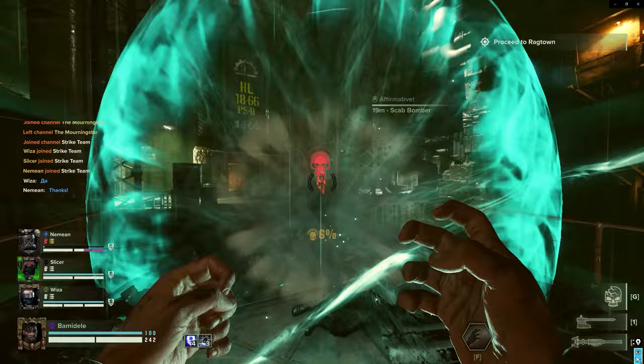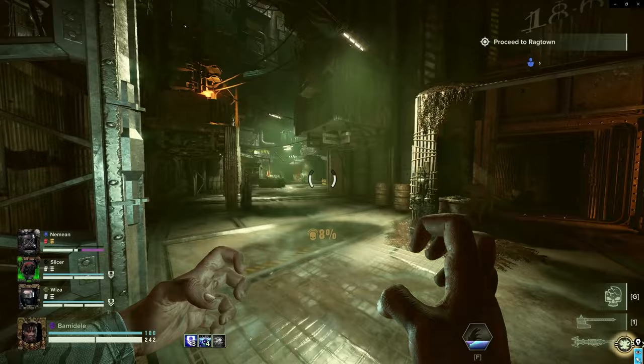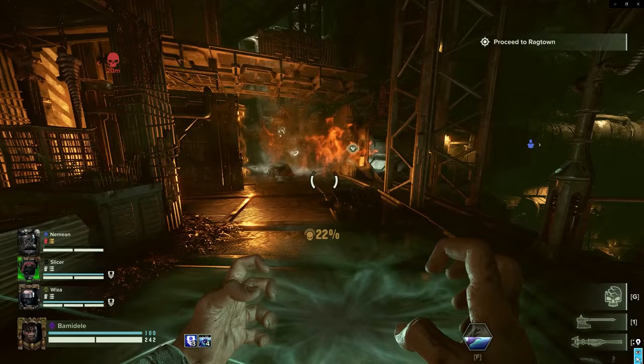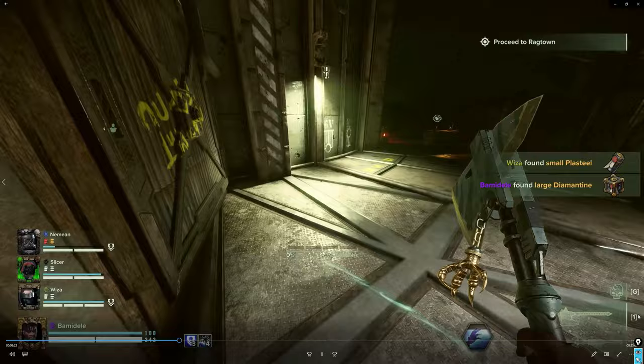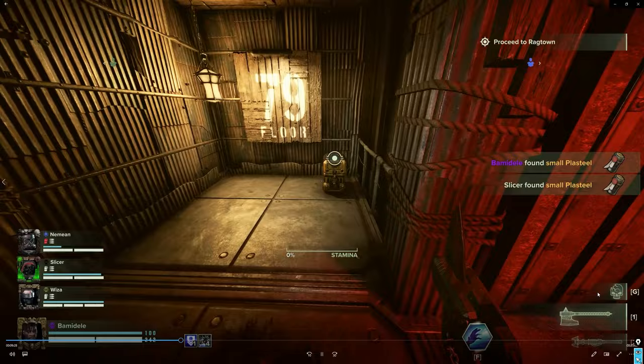Going to get rid of the bomber as fast as possible. It's always worth using your ability to stop the bomber from throwing the bomb in the first instance, and then pop his head with brain burst straight after. If you use brain burst on a bomber as he's arming, you will not brain burst him in time before he throws the grenade — the brain burst is too slow. So you have to use the ultimate ability, which also makes him drop the grenade regardless, saving your team from a lot of trouble.